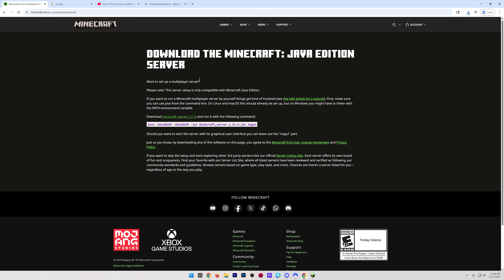The server we're making in this video is on your own computer, meaning you're going to need a good computer to host it. It's also using your own internet connection. It's only meant for friends, family, and people you trust, because anyone who gets the IP can figure out where you live down to your latitude and longitude coordinates.